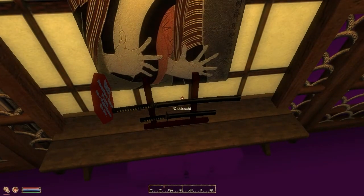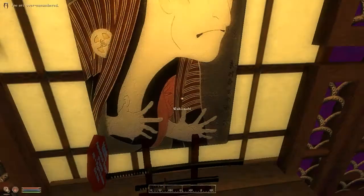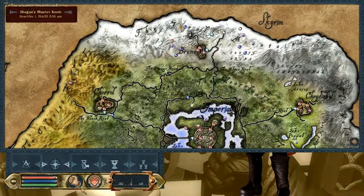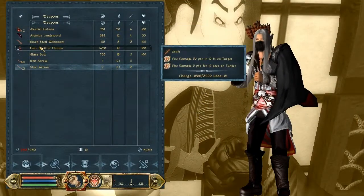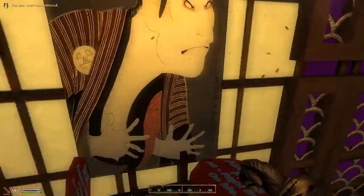We can take the Tanto or we can take the Wakizashi. I want to see how the Black Steel Wakizashi looks. Does the sword itself look okay? No, the sword itself is missing textures. That's a problem.